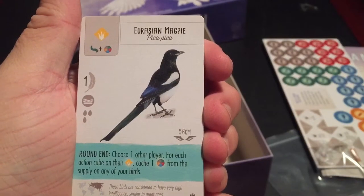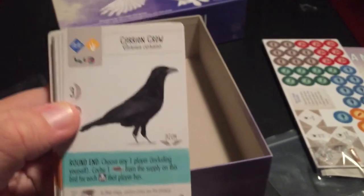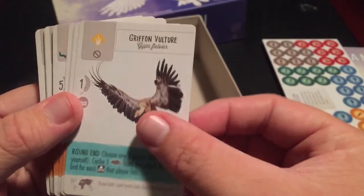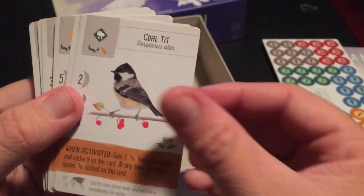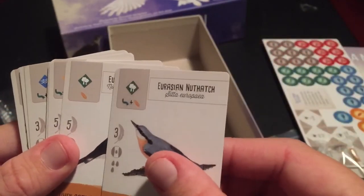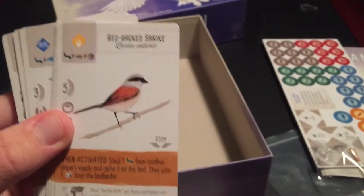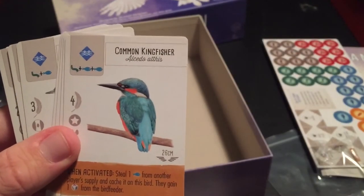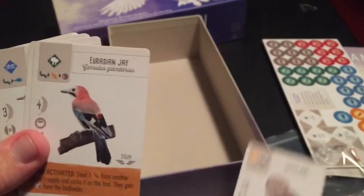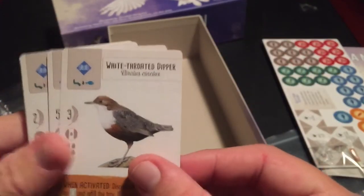We have the Eurasian Magpie with another blue ability, a Carrion Crow, Griffin Vulture, the Coal Tit — I've heard of that species before. The Eurasian Nuthatch, the Eurasian Nutcracker, a Shrike, and the Common Kingfisher — one of my favorites. The Little Owl — gotta love him. The Eurasian Jay, and the White Stork.